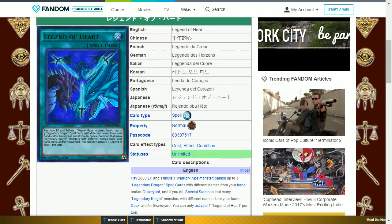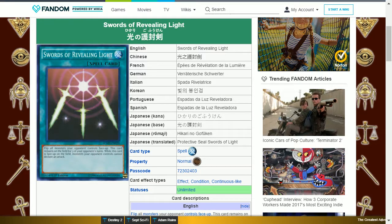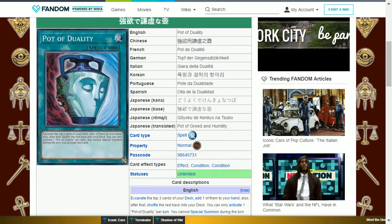The next card is Legend of Heart. This is a normal spell card that says: pay 2000 life points and tribute one warrior-type monster, banish up to three Legendary Dragon spell cards with different names from your hand and/or graveyard, and if you do, special summon that many Legendary Knight monsters with different names from your hand, deck, and/or graveyard. You can only activate one Legend of Heart per turn. This is useful if you want the three knights at once or to bring out their fusion. The next card is Swords of Revealing Light — a normal spell card that flips all your opponent's monsters face-up and remains on the field for three of your opponent's turns, during which their monsters cannot declare an attack. This is useful for protecting yourself for a couple of turns, however your opponent will either draw into a removal card or xyz summon Tornado Dragon to remove it quickly.